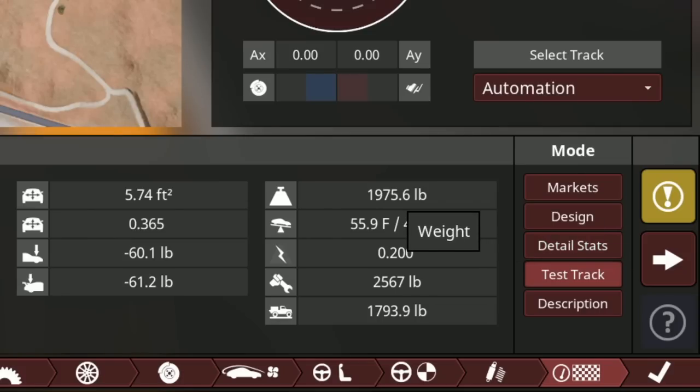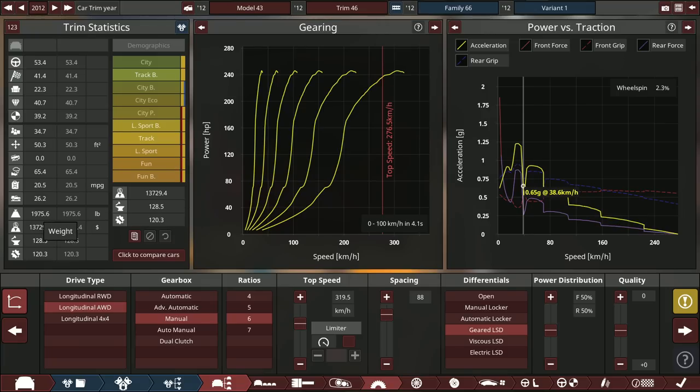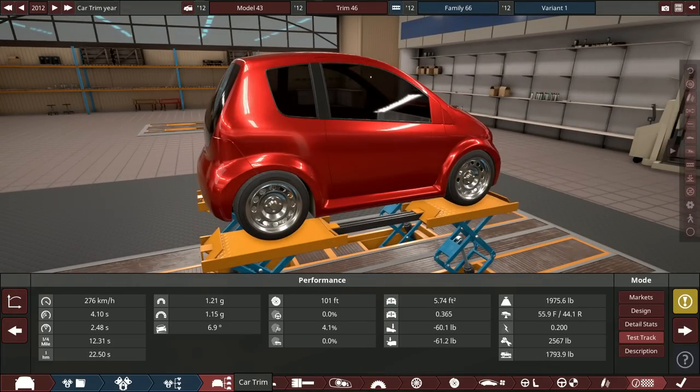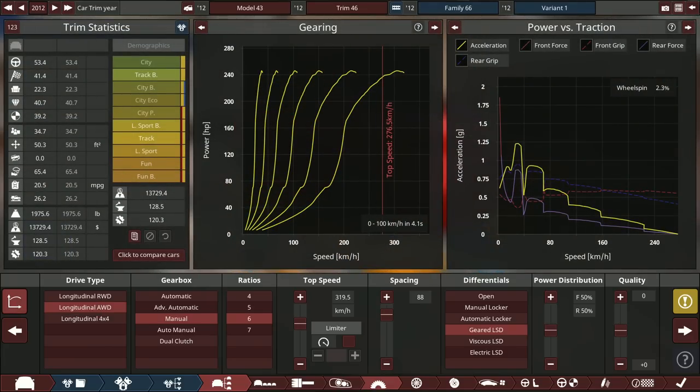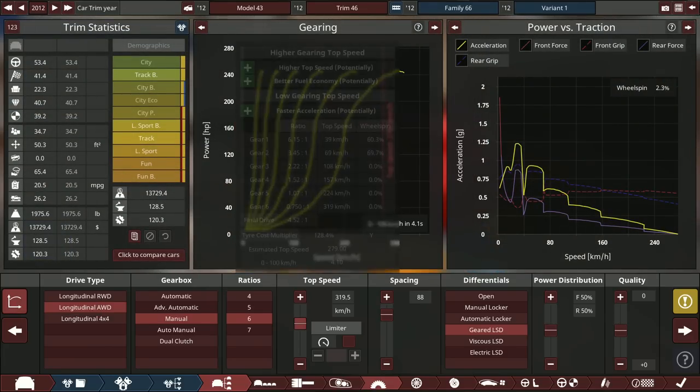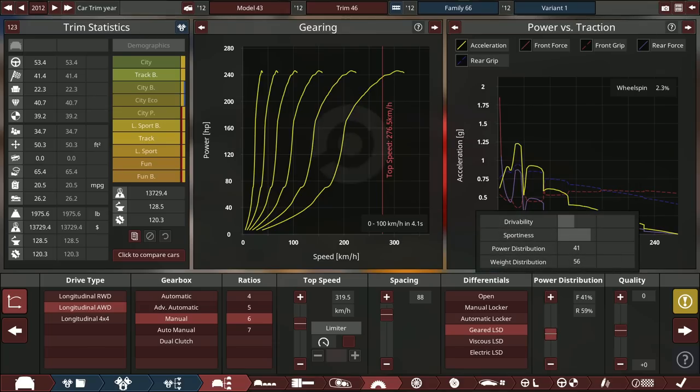This thing weighs 1,975 pounds. Oh my god, why is this so light? This car weighs less than a first generation Mazda Miata, but with about twice the horsepower. That's crazy. 0 to 100 in 4.1 seconds from stock, which is kind of quick honestly. We'll make it a little bit more rear-biased though.